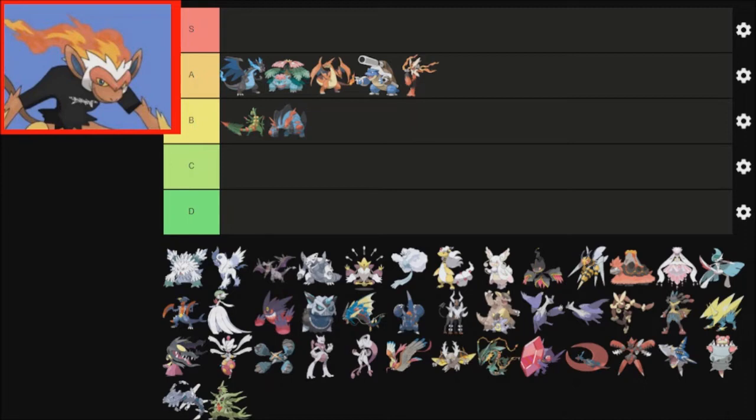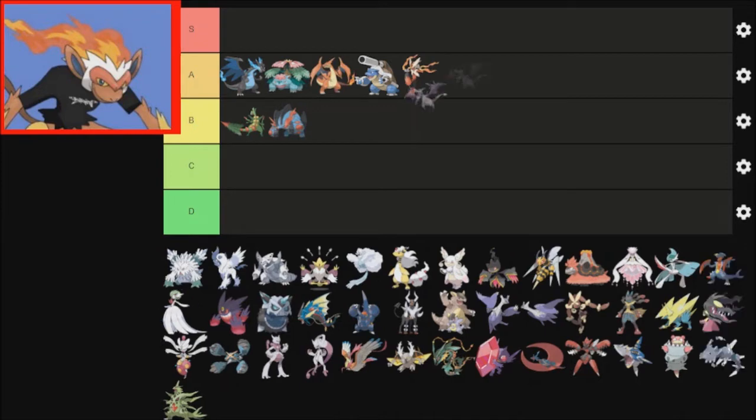Gen 1 — Mega Aerodactyl is the first one up. Mega Aerodactyl is just rocks, and he has a rock goatee. Honestly, it is kind of cool. And just like Charizard X, it does get Tough Claws. I think I'm going to put him above Blastoise, because it has an ability that's way, way better than Blastoise.